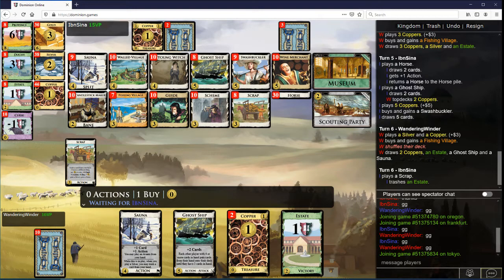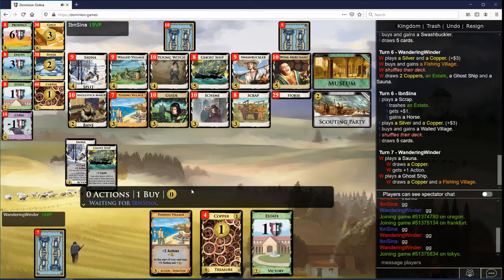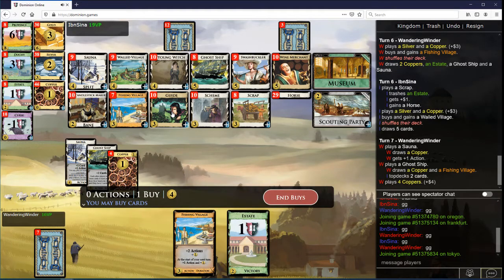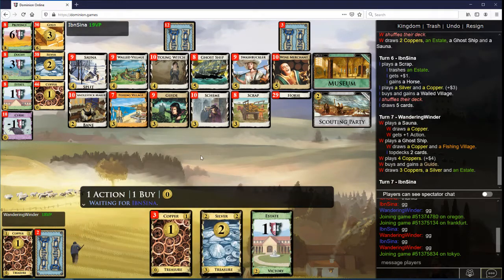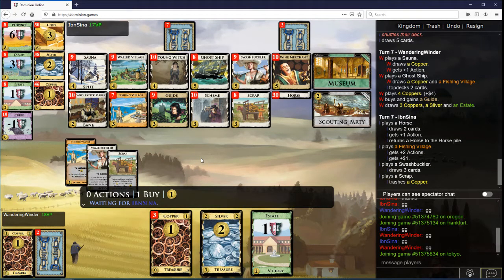I'm going to want Swashbucklers. My next three is going to be Guide. Eventually I'll connect my Silver. Come on, don't Ghost Ship me. You probably are Ghost Ship. No Ghost Ship.